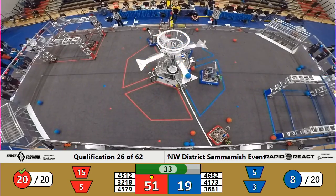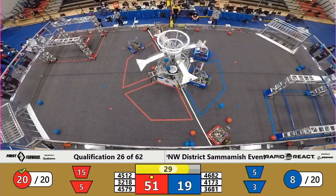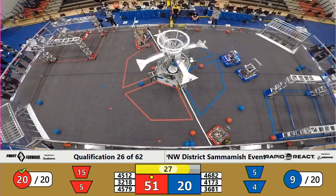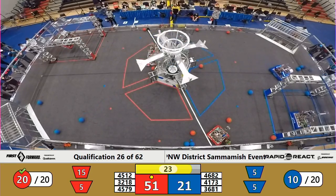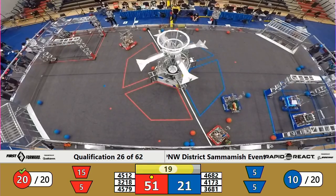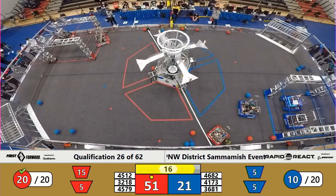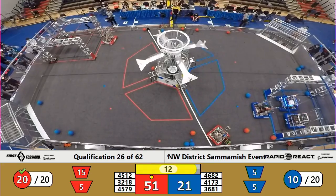Getting ready to send off the second piece of cargo. Looks like they're having trouble getting it to leave their robot, so they're going to move over to the hangar zone for some endgame action. Looking at the red alliance, we've got Team 32-18 with their spiral climb working their way up to the high hangar. They've got connection with the traversal hangar, and it's good.